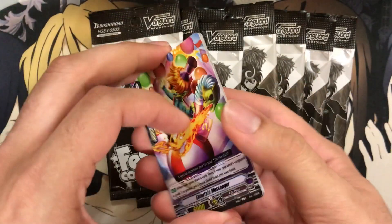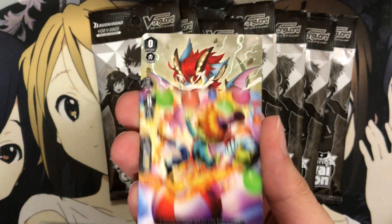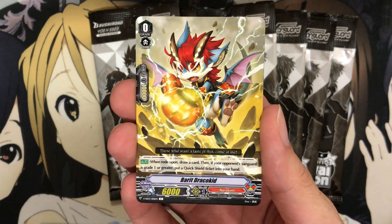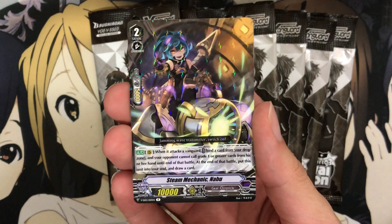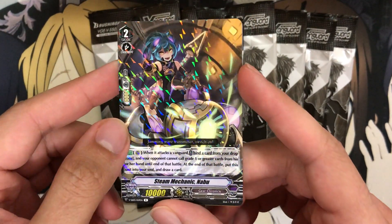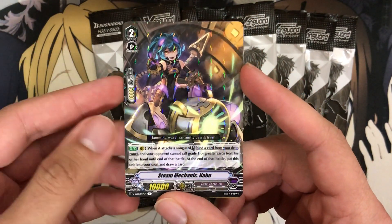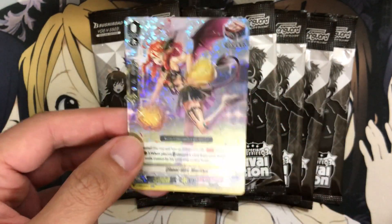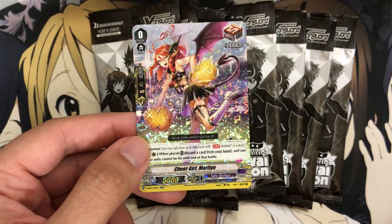Let's see how we do with this pack. I want to try and get as many different starters as I can. We have an Entertain Messenger for Pale Moon and a Barret Dracokid for Narukami. So far different — no doubles on any of the starters. Our rare is Steam Mechanic Naboo — this card was creeping up in price because it was definitely needed for a lot of the generic Gear Chronicle decks out there, especially with Lost Legends still being a thing. And our Sentinel is Cheer Girl Maryland — so we haven't pulled any of the main clan Sentinels yet.